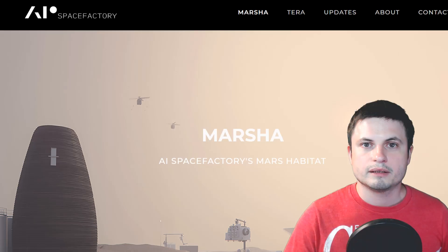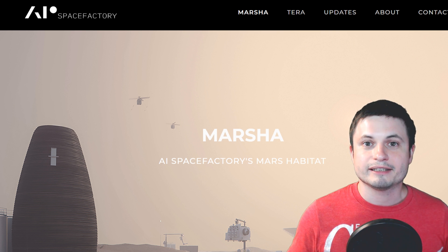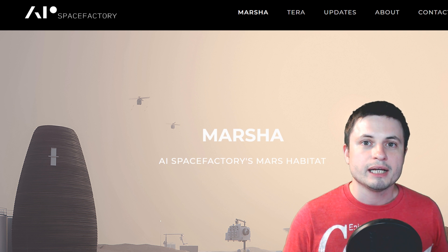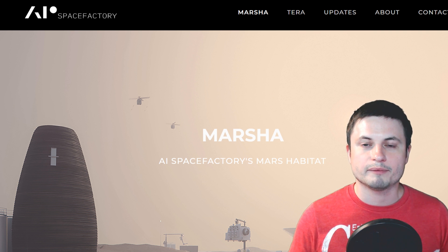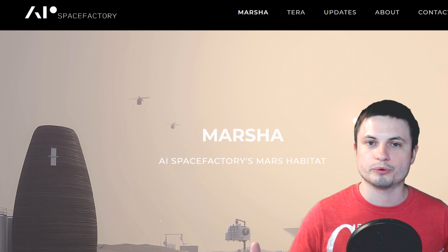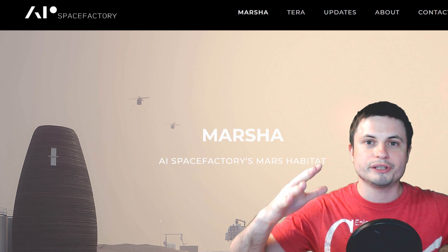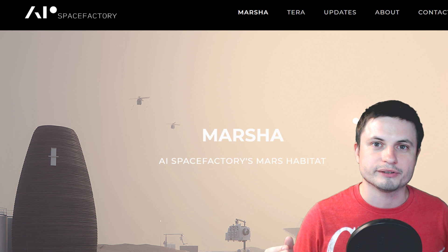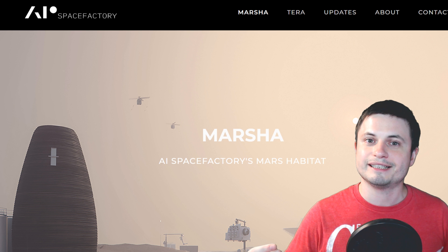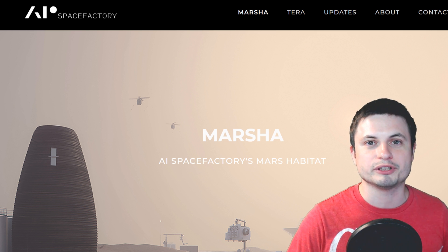What we are talking about is a very cool competition that was just won by a startup that literally blew my mind. This is a startup known as AI Space Factory that has recently won a NASA award for 3D printing completely autonomously an actual habitat that would be perfect for Mars. In other words, they were literally able to 3D print actual housing that can be used on Mars from materials that can be created on Mars, and the fact that they were able to do it in three days is just mind-blowing.